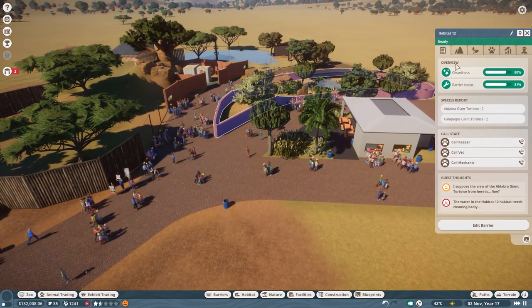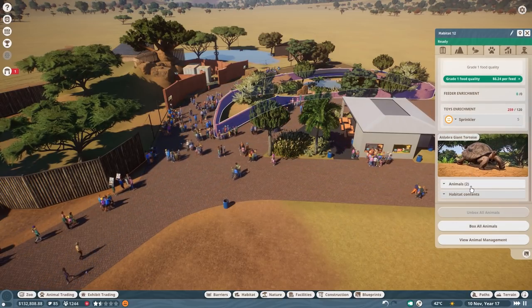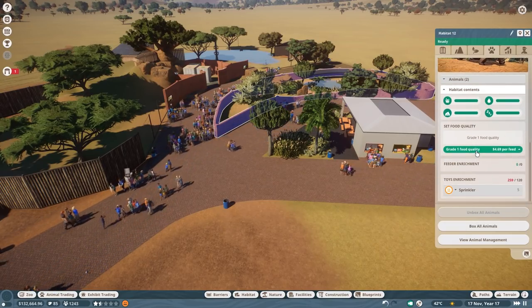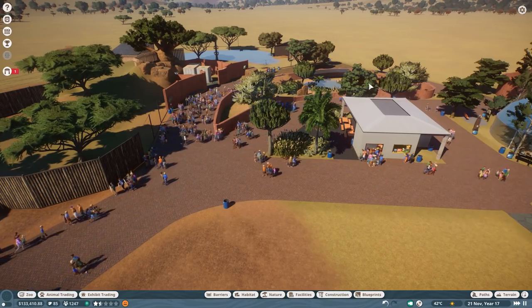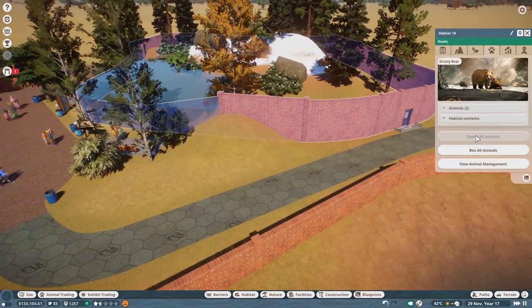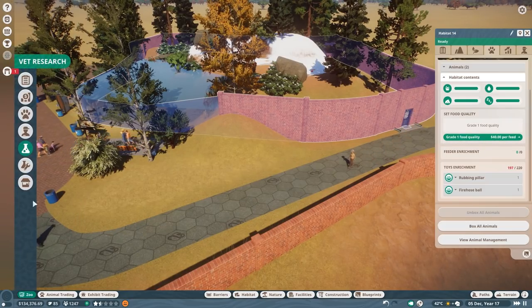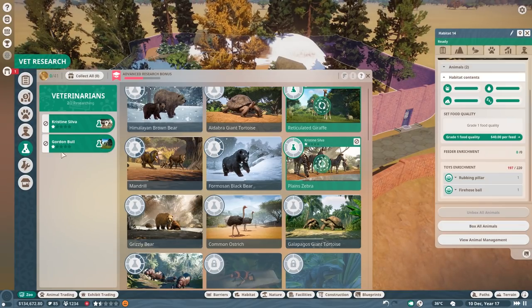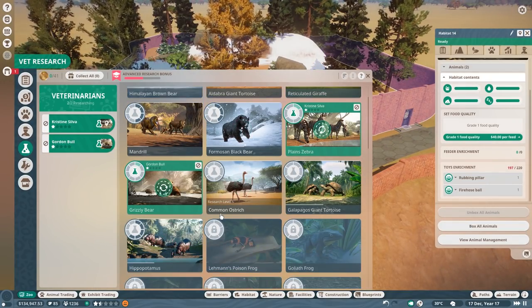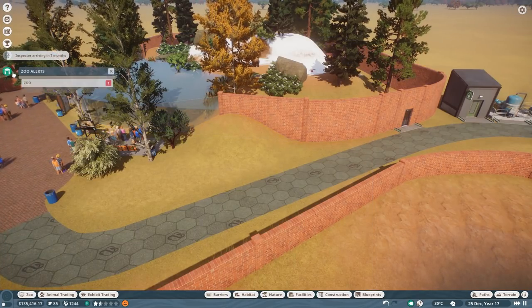We can try to improve the food over here for the animals - food enrichment one, nothing really in here. Habitat content, food enrichment - we can go to level two for you as well, great. What about you, did I research the grizzly? Grizzly habitat - they are very happy, look at how happy they are. Maybe we should do the vet research for those two, because getting babies of the grizzly would be nice.